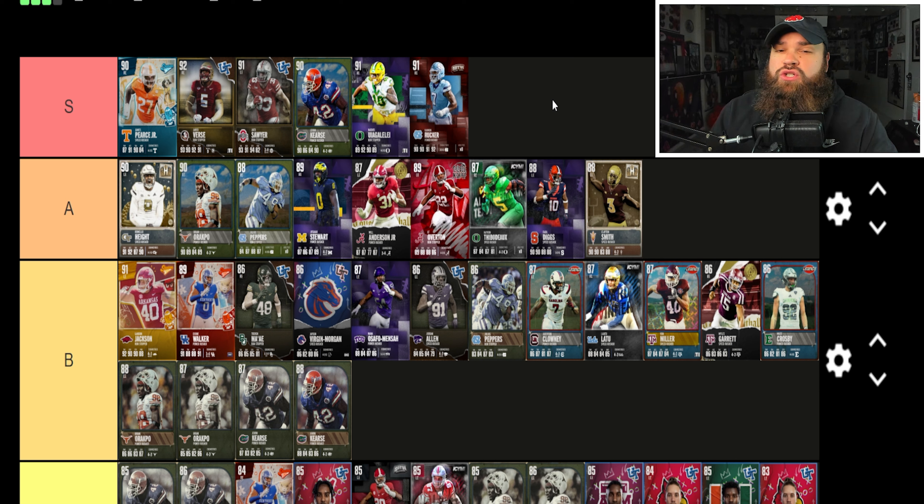Clayton Smith is 6'4", 230 lbs — 86 speed, 90 acceleration, 90 finesse moves. The run defense isn't great either, but spin and swim are on 'yes' and bull rush is on 'no,' so he won't use that 71 power moves. Clayton Smith is going right by Diggs — placing him in A tier as well.